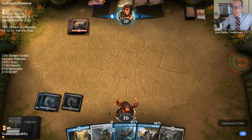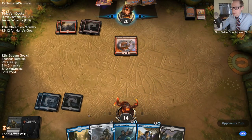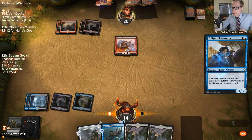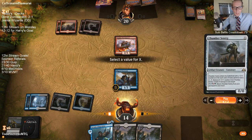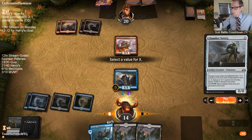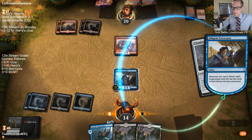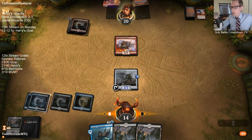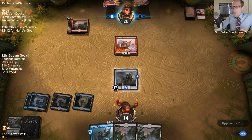Our payoff: we have an infinite mill combo. We're going to mill ourselves for two — wait, you have to make sure it's blue and black. Hit land, land. Alright, I don't want to draw either of those cards so that's good. Remember we can still combo off with our creature in the graveyard, so having a creature in the graveyard is no big deal.